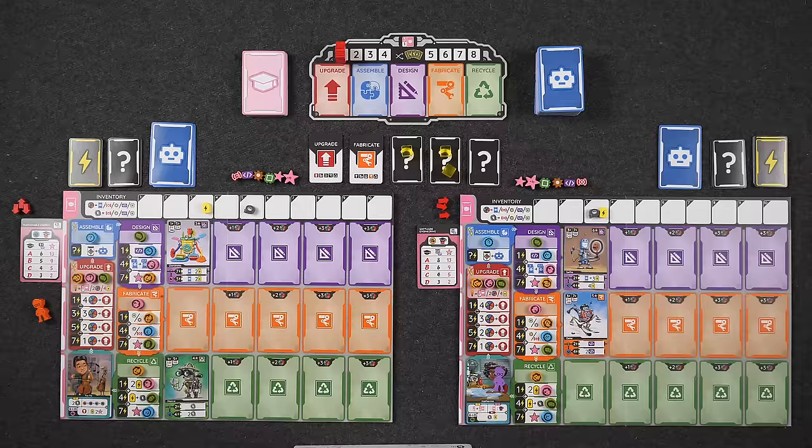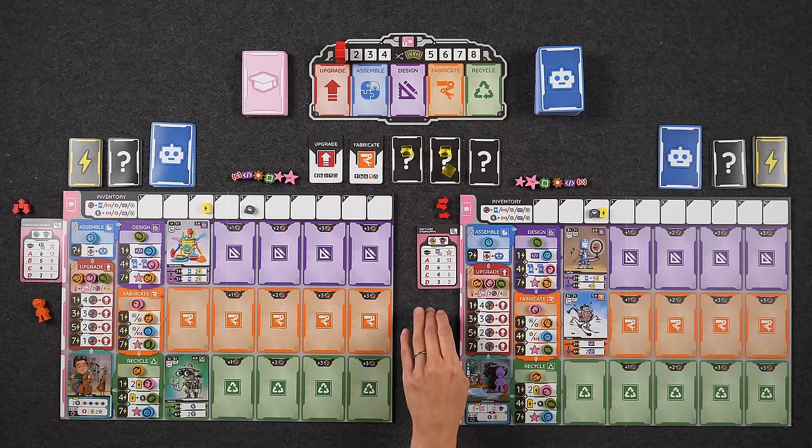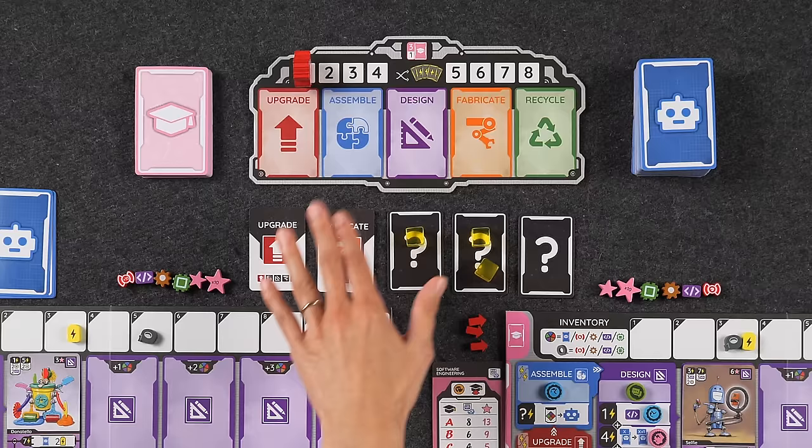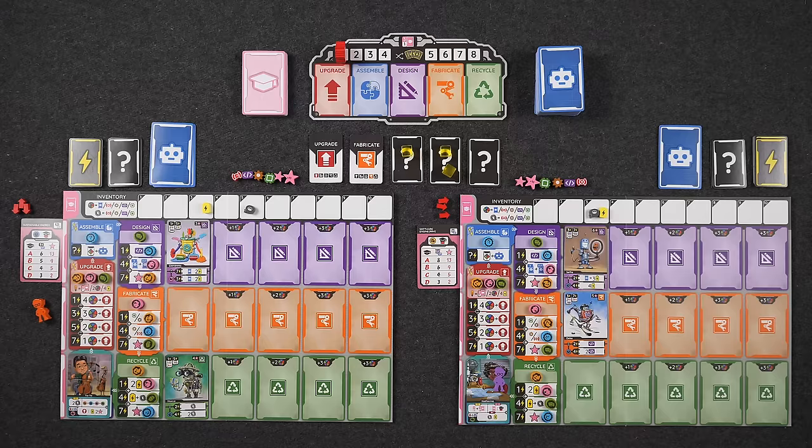Welcome to Robot Class, where we are going to be assembling robots and trying to earn the highest grades in class, and even earn extra credit. In the middle we have the main board that keeps track of the rounds in the game as well as the various phases we'll be playing through each round. Each player has their own player board, and that is where the entire game is going to take place for each player. Your main goal is to build various robots onto your player board.